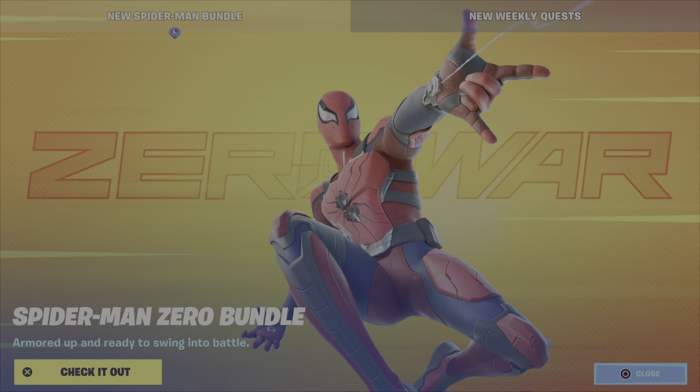As you can see, the Spider-Man Zero bundle has come to the shop. By the way, this outfit can be obtained for free by buying issue one of the Fortnite Times Marvel Zero War comic, which is now available in comic book stores. Let's check it out.